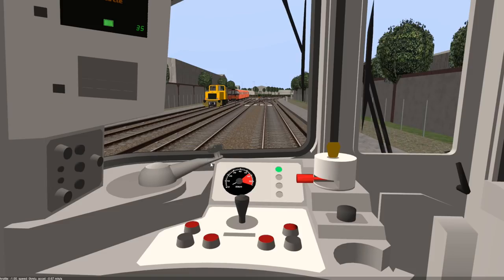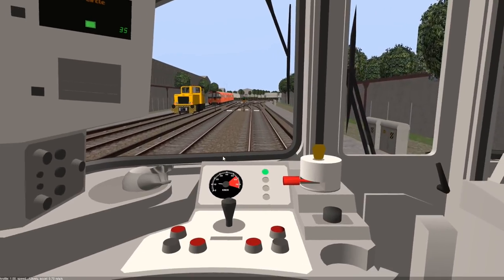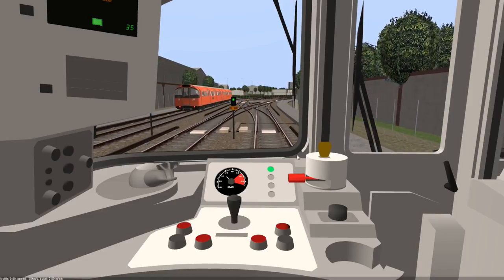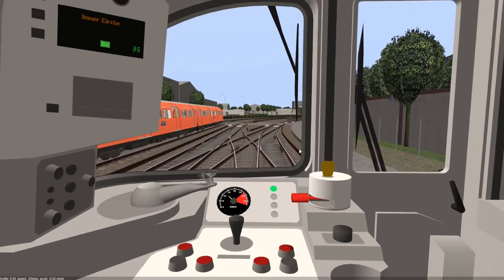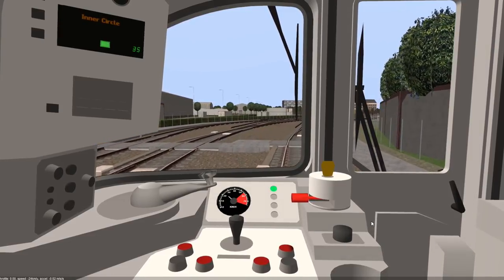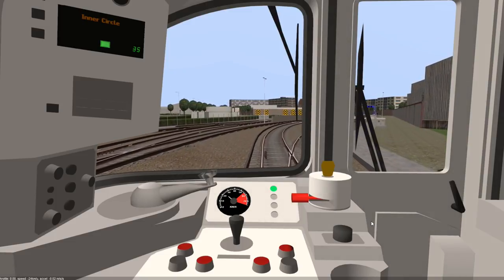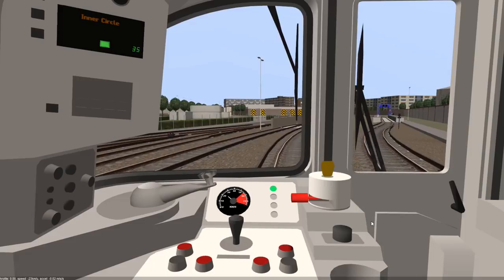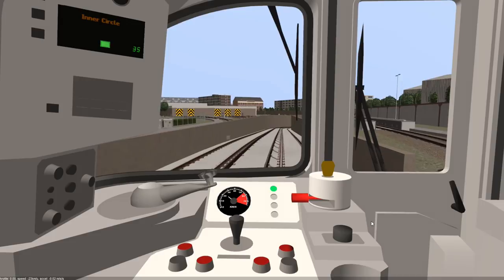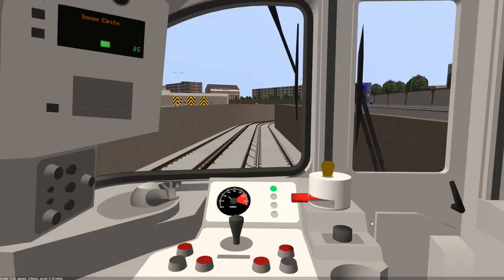Let's actually get going because I don't want to be delayed. We just take a quick turn right here and then we're straight down into the tunnels. I'm not going to go too fast. We're actually driving a 1973 stock, which is also something a bit out of the blue, because this is not the correct stock for the actual line — that's the Glasgow Subway stock.